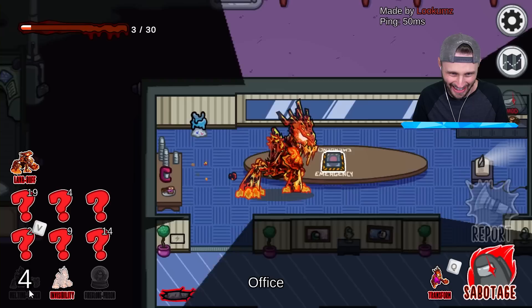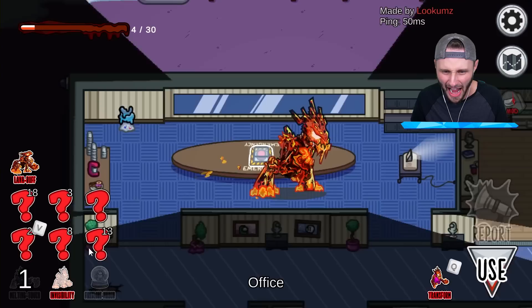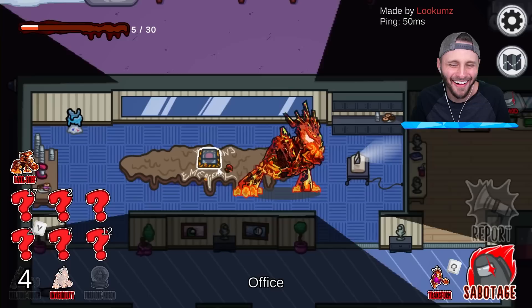I need to unlock this first ability. I'm going to melt the table so they can't call a meeting. I need four more melts — melt the table. I melted the tree. How do I melt the table? Now they can't call meetings until they fix it.